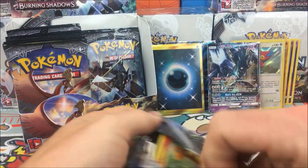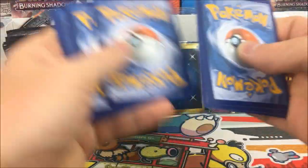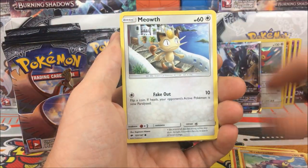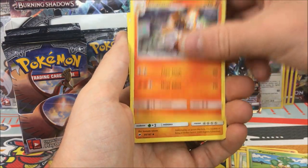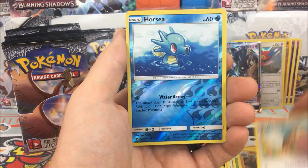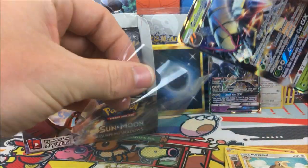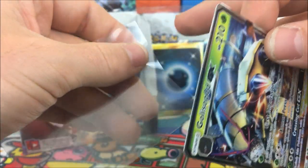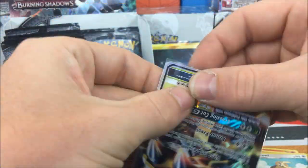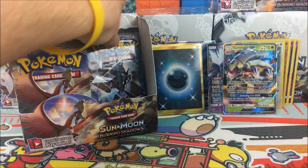Two more packs after this in the first half and then we'll skip the commons and uncommons. Pack fourteen: Charmander, Crabrawler, Meowth, Stufful, Pansage, Charmeleon - right on - Noctowl with a weirdly square corner, Horsea reverse, and a Gliscor GX. Two GX's in a row! Wow, I don't think I've ever had that happen.